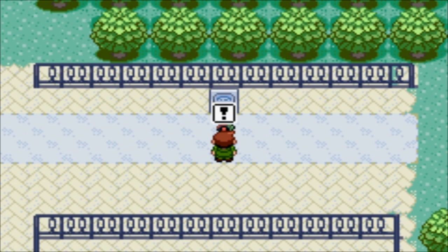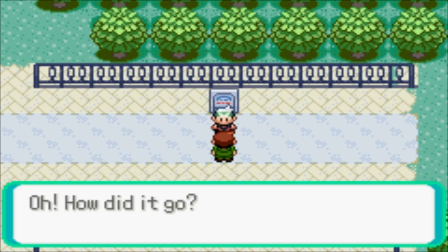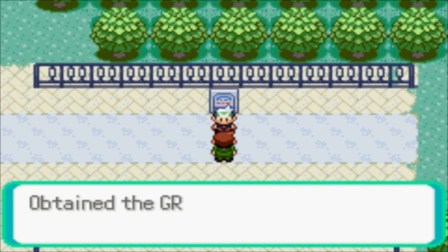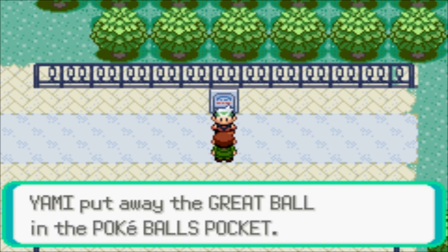To get to Verdanturf without using this tunnel you'd have to cross the sea to Dewford - quite difficult when I don't have Surf. The tunnel is not up and running so I do have to backtrack. The Repel was really useful until it wore off. The plan is to backtrack and see what that old guy has to give me - he might give me Rock Smash so I can get through the tunnel. A Devon worker gives me another Great Ball as thanks - Rock Smash would have been 20 times more useful, but whatever, I'll take it.